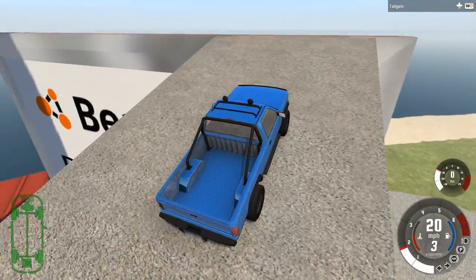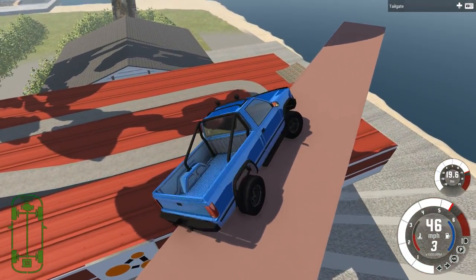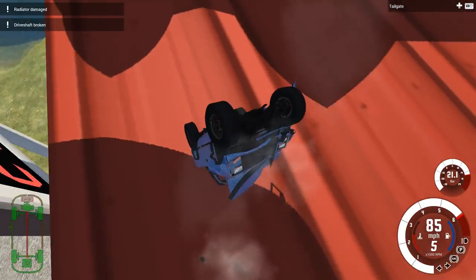And once you get up to the top of here, what do you do? Well, you can drive on the edge. There's not too much to do, but it's kind of neat that you could drive up here. You can drive on the edge, fall off, crash into the gas station, whatever you want.